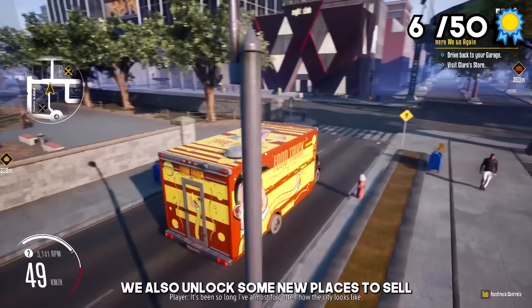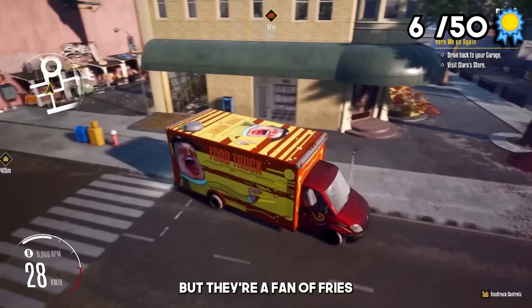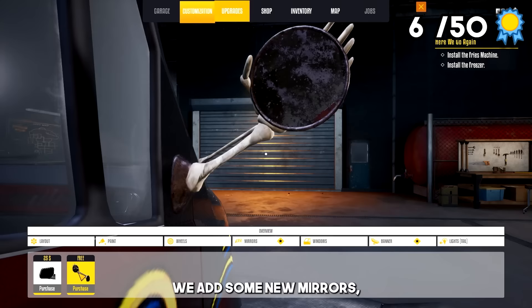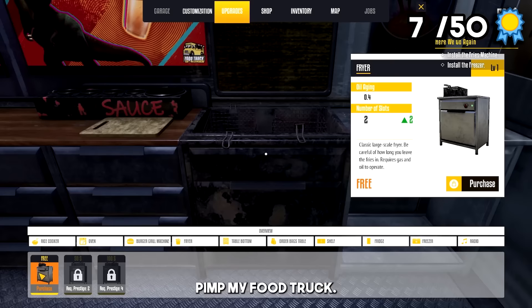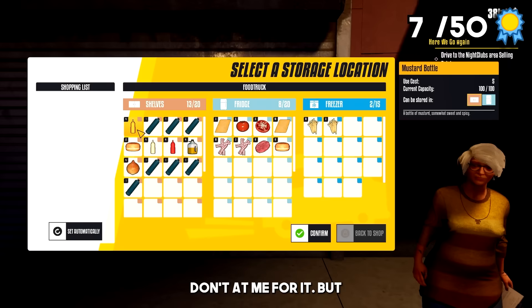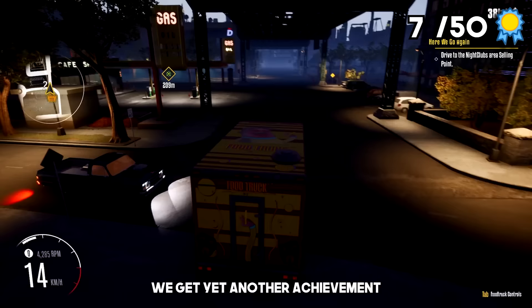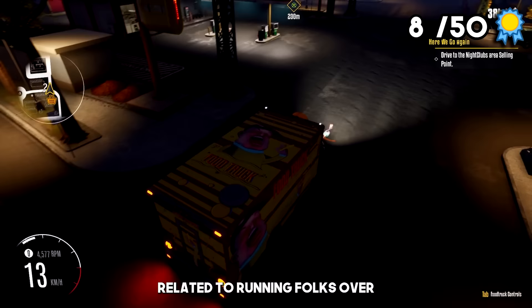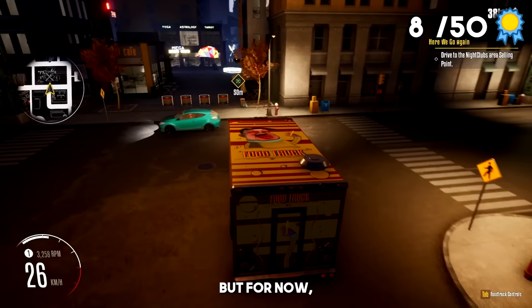We also unlock some new places to sell and some new appliances. The next place we have to cook out is outside of a nightclub, but they're a fan of fries — something we don't have yet, so we need to correct that. We head back to our garage and fix up our food truck some more: new mirrors, a burger on top, and some fancy spooky headlights for another achievement, Pimp My Food Truck. But more importantly, we also add a freezer, a pizza oven, and a fryer to sort out that chip dilemma. Yes, I'm British, so we call them chips. After picking up some more shopping, we get yet another achievement for accidentally running over a civilian, unlocking Nice to Meet You — which was hilarious. Since there's two more achievements related to running folks over, thankfully we'll be doing quite a bit of that as well. But for now, it's time to save some drunk people, so to the nightclub we go.